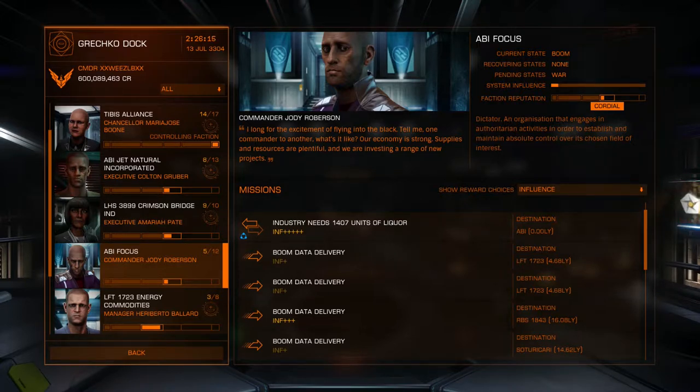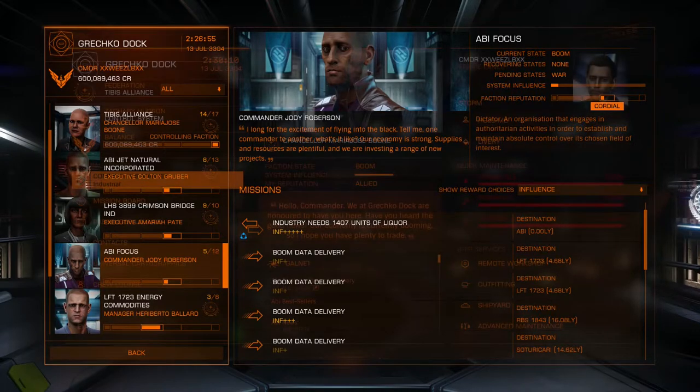When it comes to economic state, you basically want to push influence in the most positive way you can. If you wanted to go into a system and cause civil unrest for the faction controlling the main station, you would murder system security and others who are not wanted, and you'd commit other crimes — even loitering on a pad gets you a fine, crashing into other ships gets you fines. Doing a whole bunch of stuff that causes mayhem, murder, and fines is going to cause civil unrest.